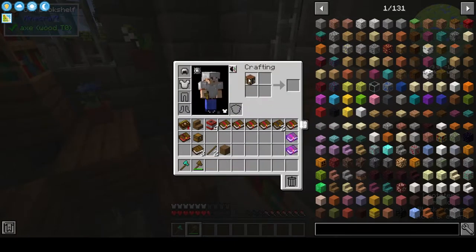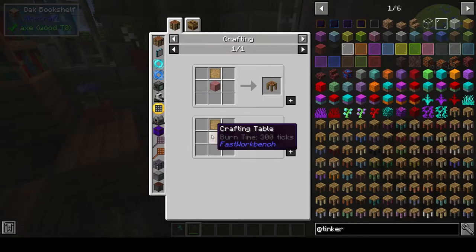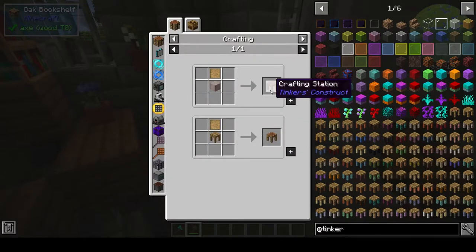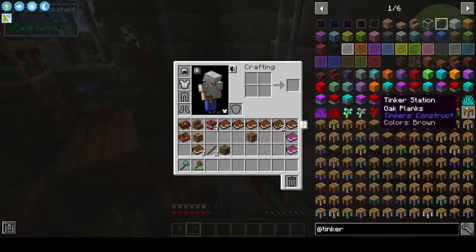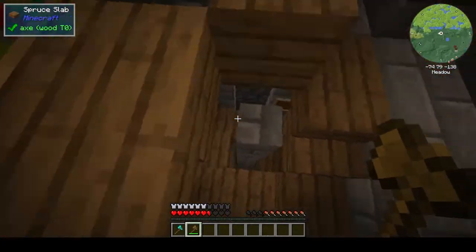We do have Tinkers — oh, it's different. Shows you I'm playing on older mods. Used to be you just put in the crafting table to get a table, but that's not what we want. We need blank patterns, which are sticks and wood. So we need to get some wood — let's go get some wood.